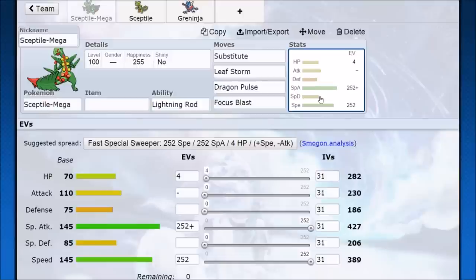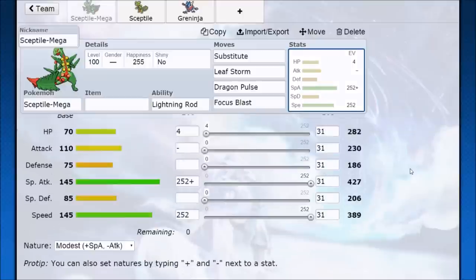In singles, we want to run Substitute. If they're trying to go for setup or anything like that, it gives us a lot of really good sweeping potential — they have to break our sub, and most likely with Dragon Pulse or Focus Blast you're scoring a lot of really easy KOs. Leaf Storm is a really good one-hit KO on a lot of Pokémon. The idea is you set up a sub, you might endure a hit if it isn't super effective, and just come in and smash your opponent down.